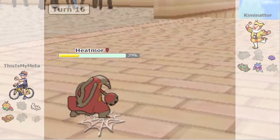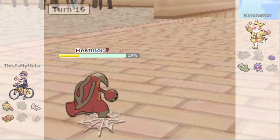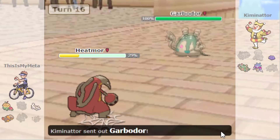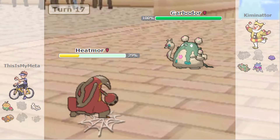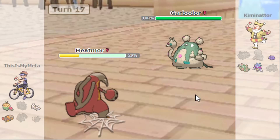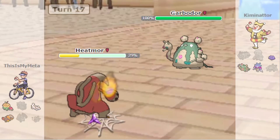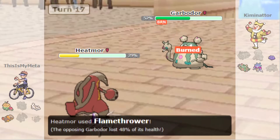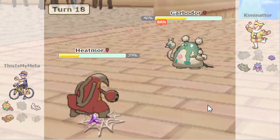Galarian Darmanitan is down. The Ditto is going to cause problems for sure because it'll wait until we bring in Linoone and copy the stats. Are we faster? No, they're faster. I think we just try to Flamethrower and get as much damage off as possible. Oh, we got the burn — that's really important.